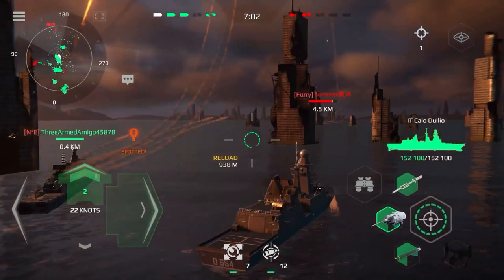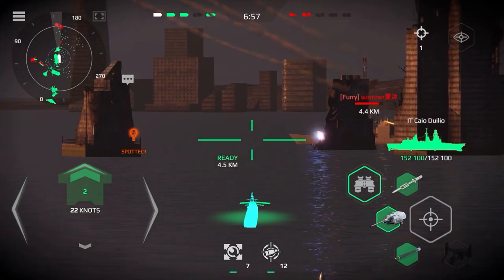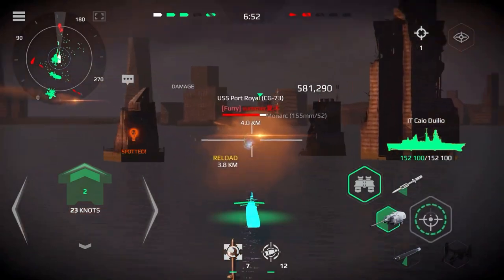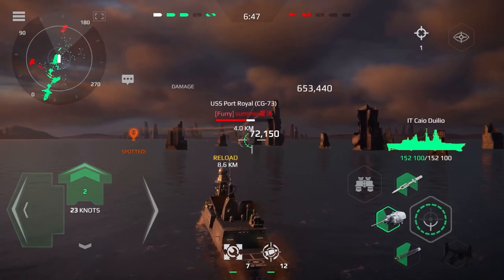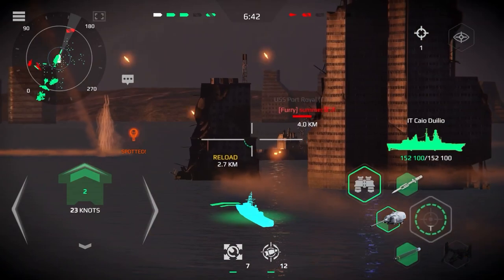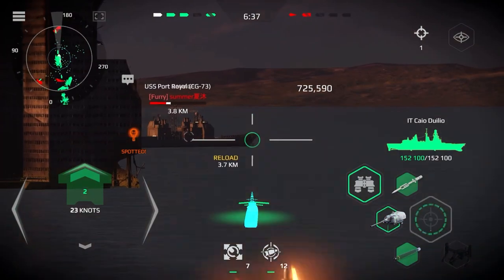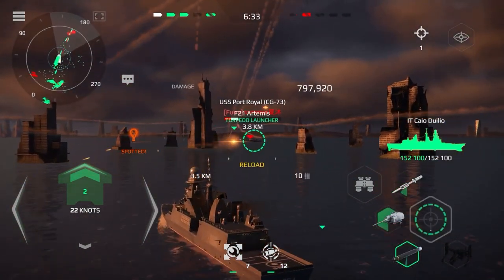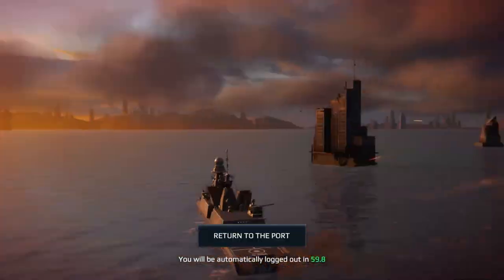Right full rudder. Left turn, take course 070. Target into beam linking. Missile control is transferred to the target package. Alpha pro road to way 2. Ready to fire. We are free.